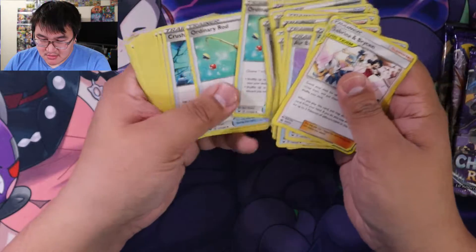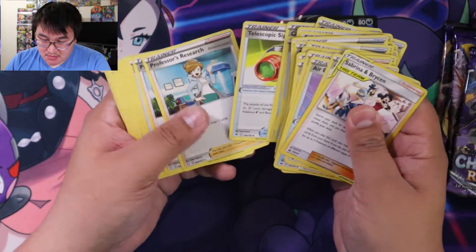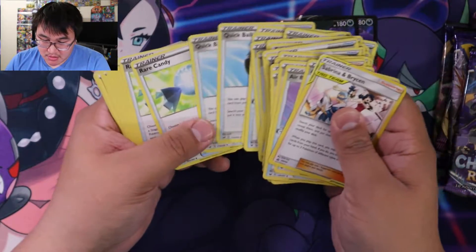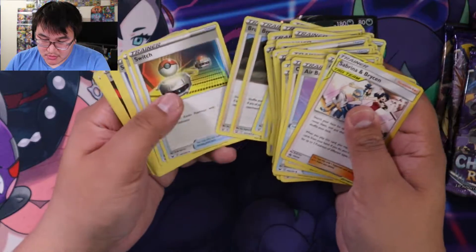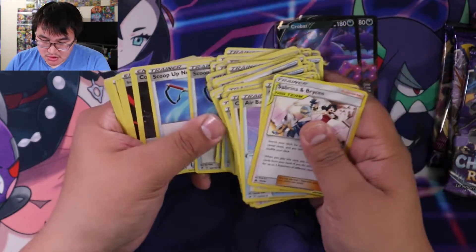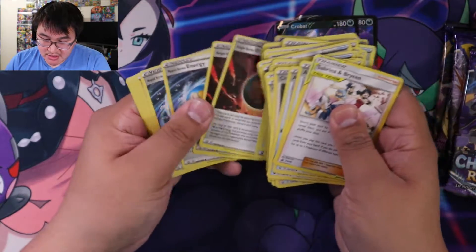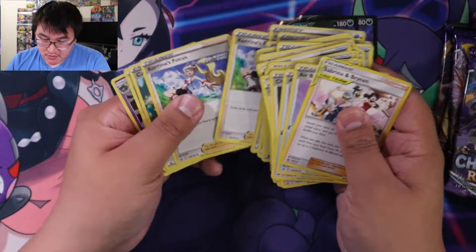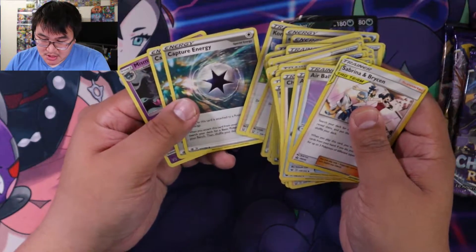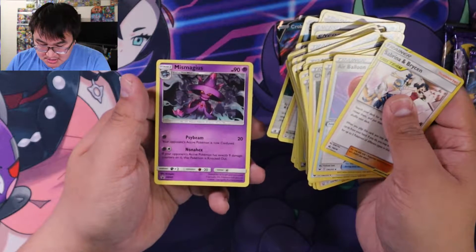Marnie. Metal Saucer. Ordinary Rod. Crushing Hammer. Telescopic Sight. Professor's Research. Quick Ball. Rare Candy. Level Ball. Bruno. Switch. Scoop Up Net. Coating Energy. Single Strike Energy. Rapid Strike Energy. Turbo Patch. Klara's Focus. Capture Energy. Capture Energy. And Mismagius.